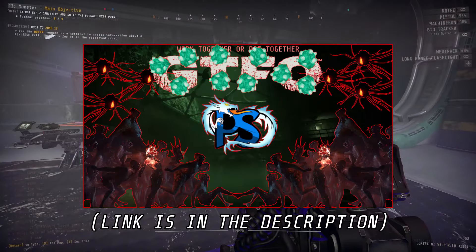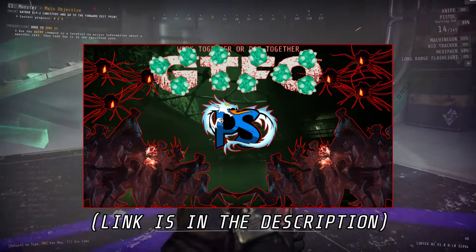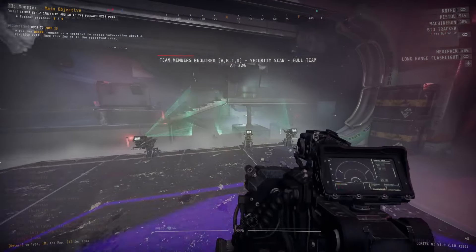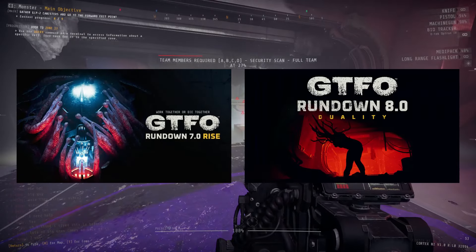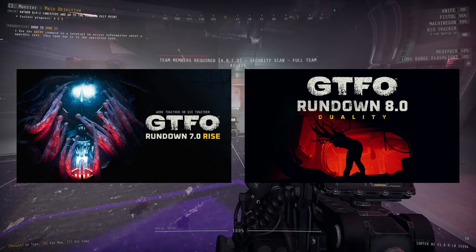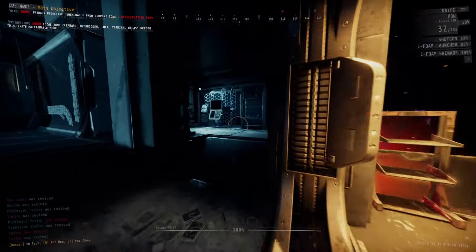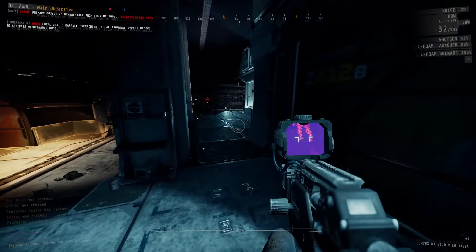Now, if you haven't seen my first enemy guide where I go over the other 20 enemies of the game, I highly recommend you go watch that first, as this video is only going to be covering the enemies that were first introduced with Rundown 7 and Rundown 8. These are enemies you're only going to be seeing much further into the game, which means I'm going to be showcasing major late game spoilers in this video. But, preface and warnings out of the way, let's start analyzing these brand new threats.